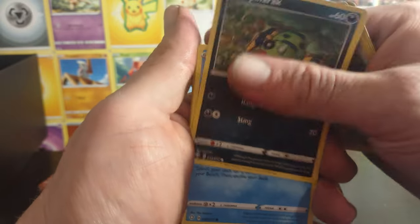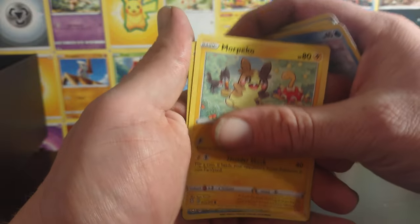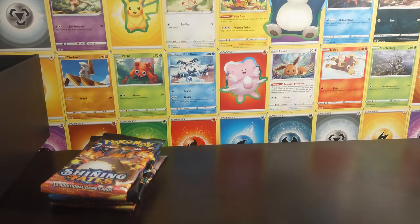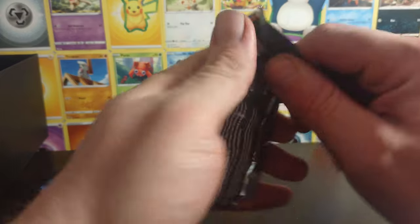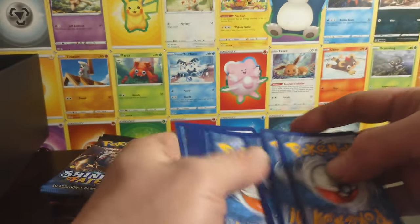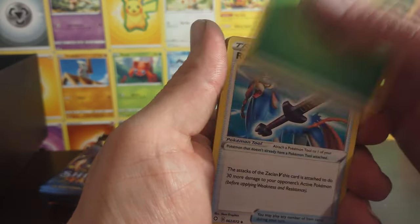Spearow, Horsea, Spearow, Wimpod, Krabby, Kufant, Volcanion — not a holo.